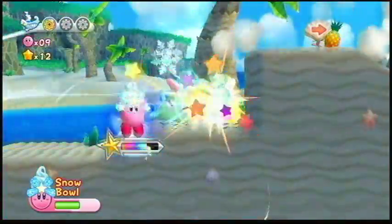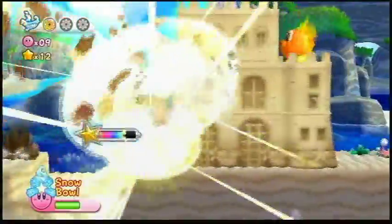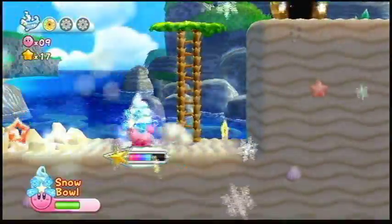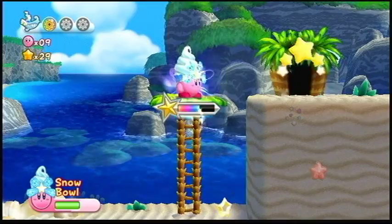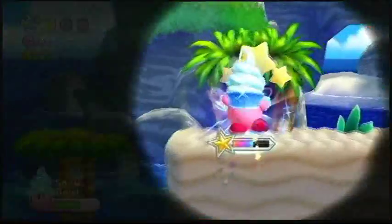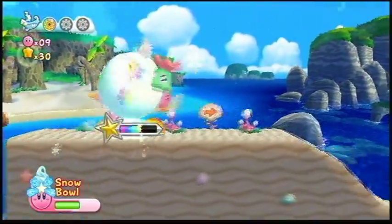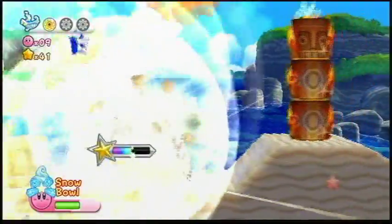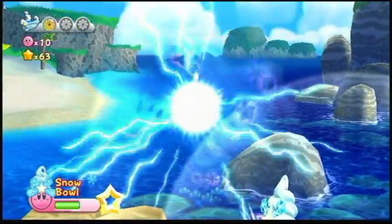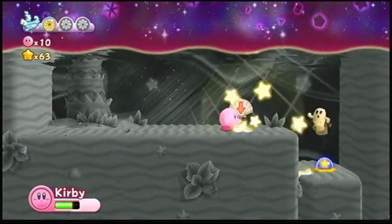Just like any other super ability, you want to destroy everything in your path if you want to get all the coins for your pleasure. Also look at him — he's got a little snow cone on his head. That's adorable. Kirby's an adorable little pantheon of death — that's why he's one of my favorite series ever. You want to destroy that sandcastle with the Snowball, and that will lead you to the Dimension of Dimensions.